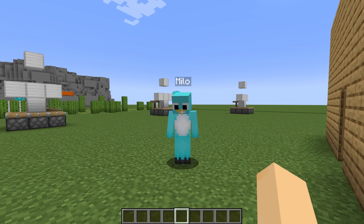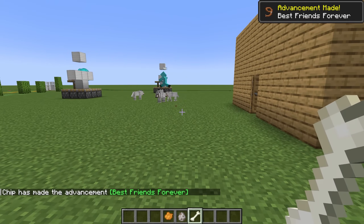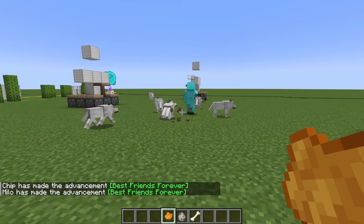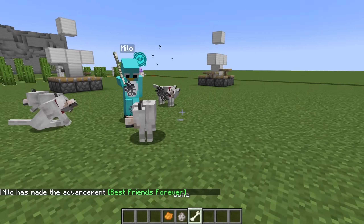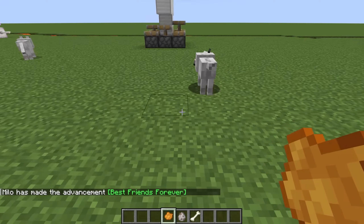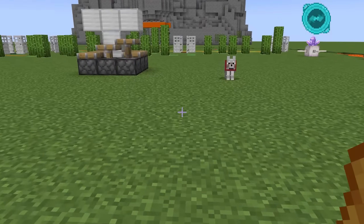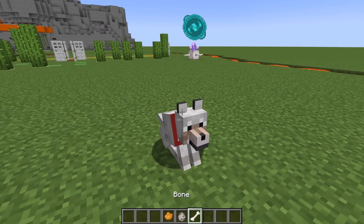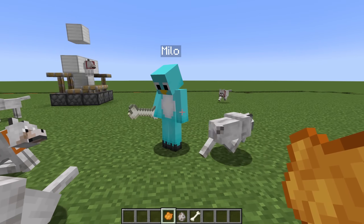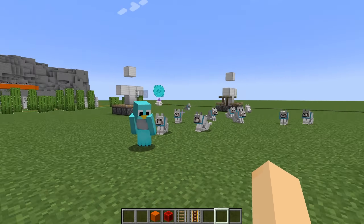I'm gonna spawn them first! Mine are gonna be stronger than yours! I'm even gonna make mine with orange colors! Most of those are just wild wolves! You haven't even tamed them yet! I'm taming them now! Go away! I'm gonna make all of their colors into orange ones! No! Chip! Wait for me! I don't think I will, Milo! All these dogs are orange now!